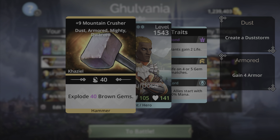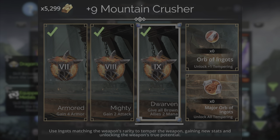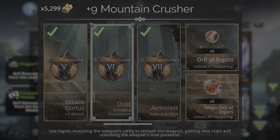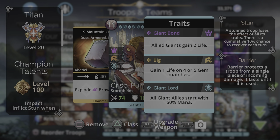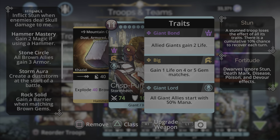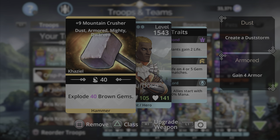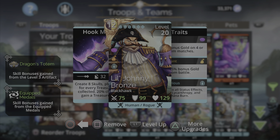Up front on this team I have the Mountain Crusher weapon - very powerful, one of the best early game and even late game weapons. It explodes brown gems, and the most powerful thing about it is it creates a brown storm every single time you cast it. When you attach this weapon to a Titan hero class, which has a 50% mana start along with Dust Storm, Rock Solid, Lightning Strike, and Fortitude, Mountain Crusher on this team setup is very powerful.